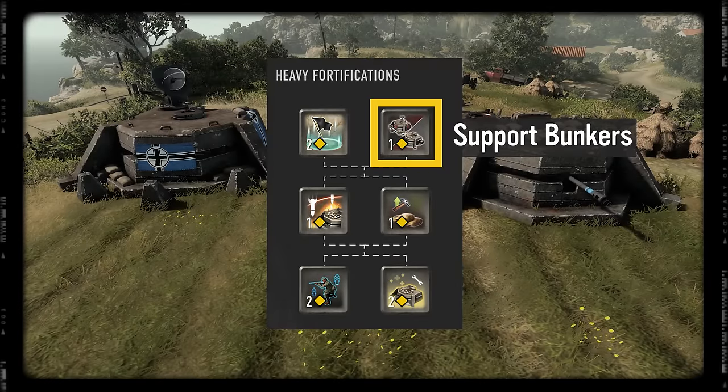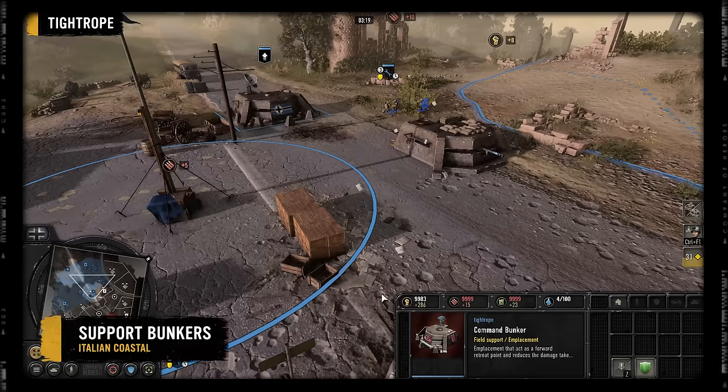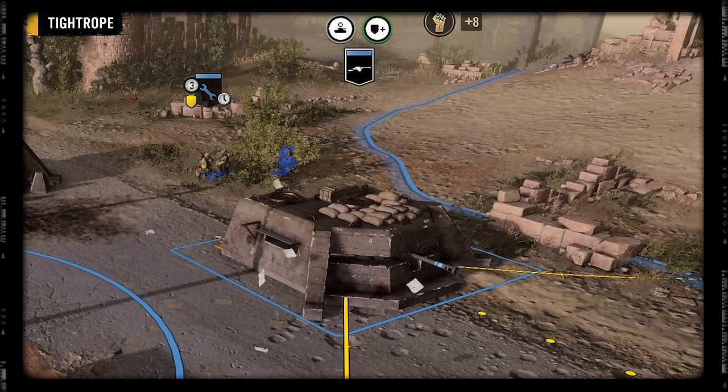The other branch on the first stage of heavy fortifications is Support Bunkers. This offers the ability to construct two new types of bunker: the Command Bunker and the Anti-Tank Bunker.